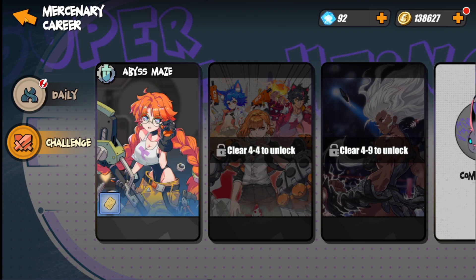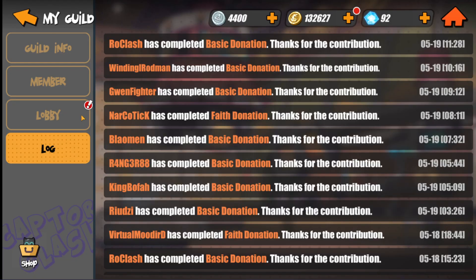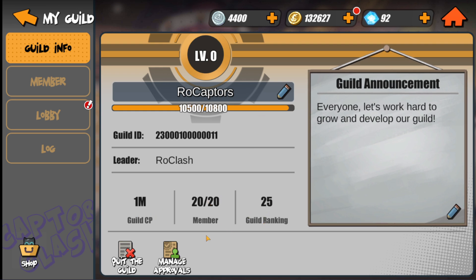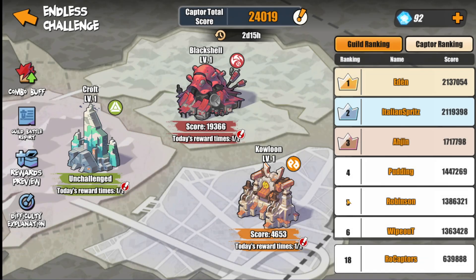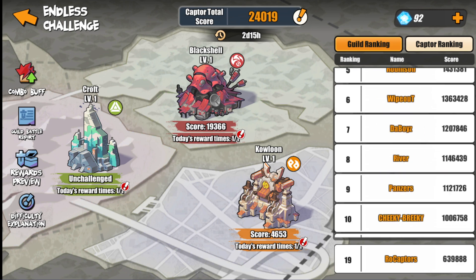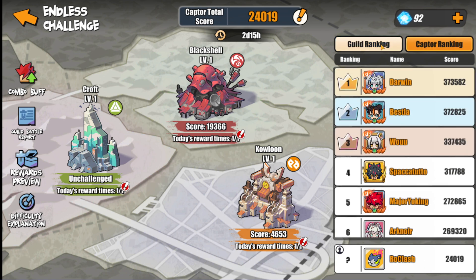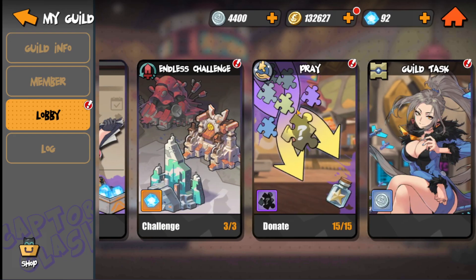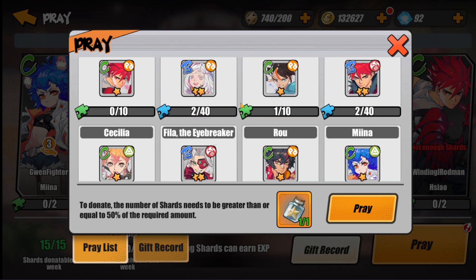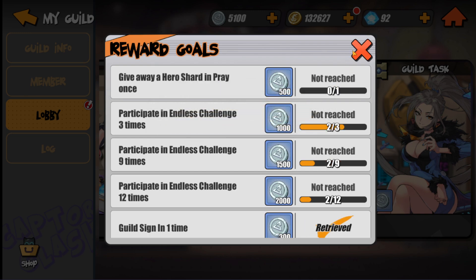Join my guild — it's called Row Captors. We currently have 20 out of 20 members so it's full. In the guild mode there are many challenges with specific typings — you go against Black Shell, Craft, and Covalon. We're currently rank 19 out of all guilds which is amazing. Pray is also a nice feature to get additional dupes for characters. There are guild tasks you complete to collect prizes.